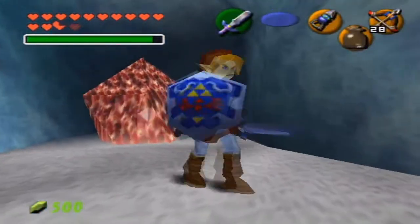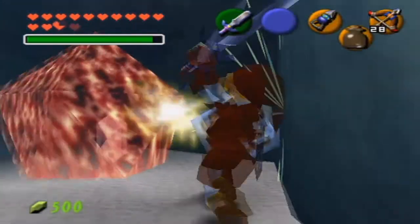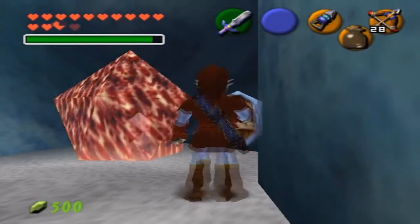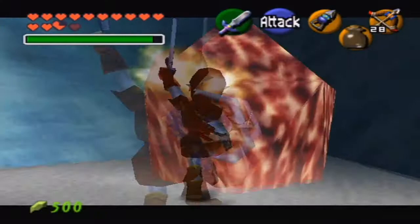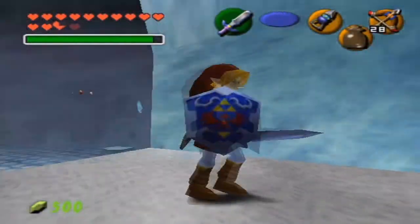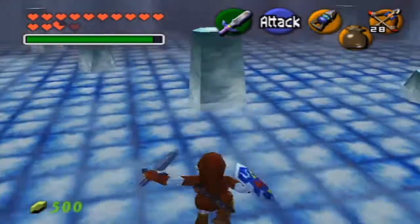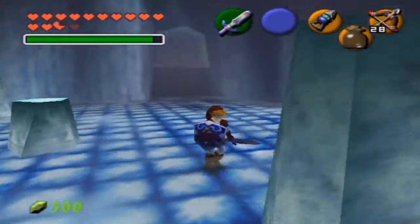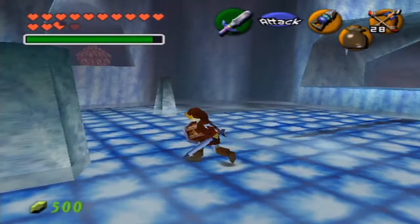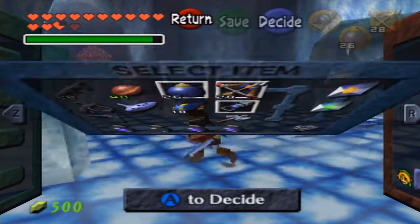I didn't think that was going to work — I thought I was going to have to reset the ice block to get up here. Obviously you have to have blue fire to open this, but I've seen a glitch where you can actually jump into it and get it that way. Every time I see stuff like that it just fascinates me, because back in the day I didn't know anything about all these glitches.